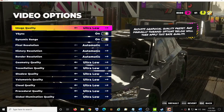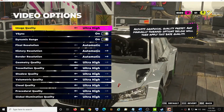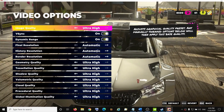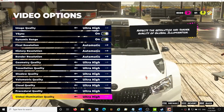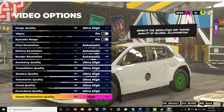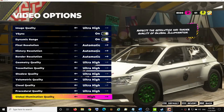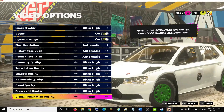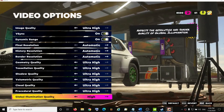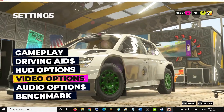If your setting is set to High or Ultra, scroll down and find Global Illumination Quality. Set it from Ultra or High down to High or Medium to lower the quality. Apply the settings and restart the game — that should fix the problem.